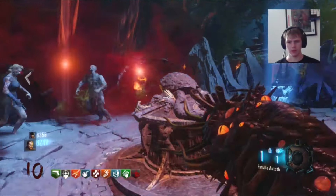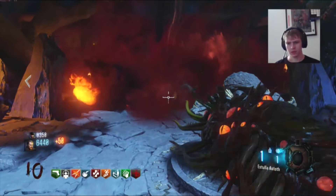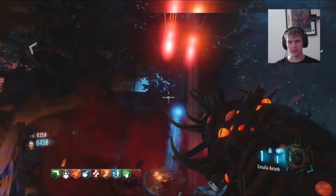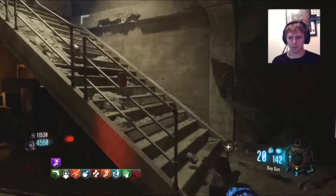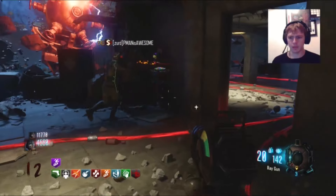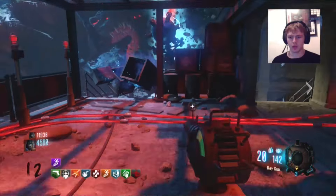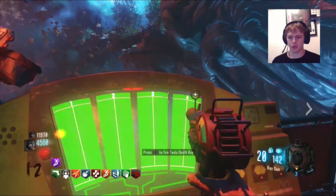I'll show you all four locations on screen as well for a reminder. Once you've got all four done, you can go inside the Nacturon Totem, which is like the central hub of the whole map. If you go upstairs, there is a computer which should have all four green lights on — these green lights indicate whether you've completed the ritual in each area.